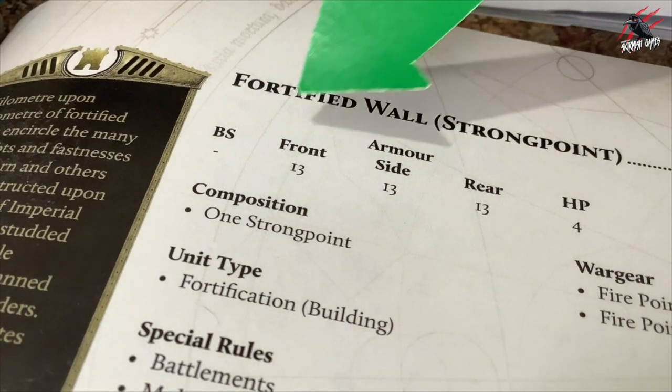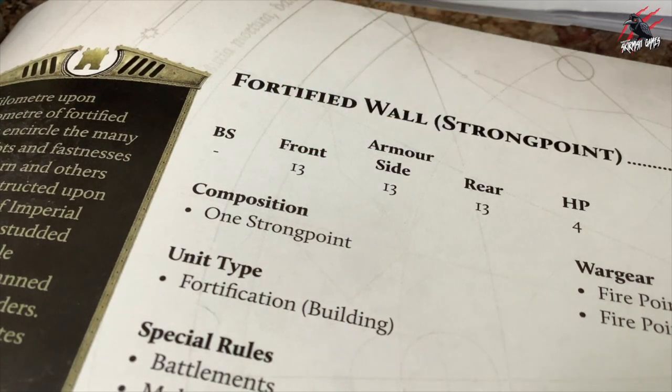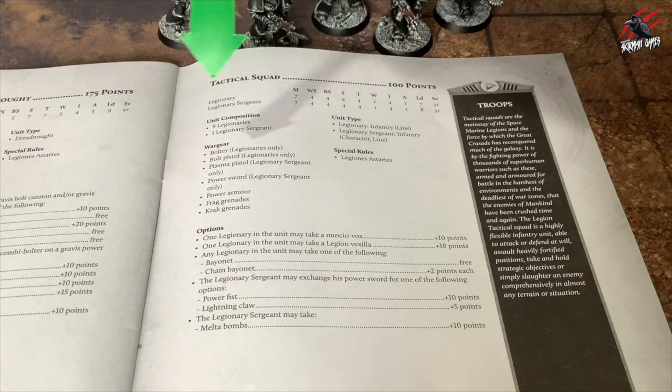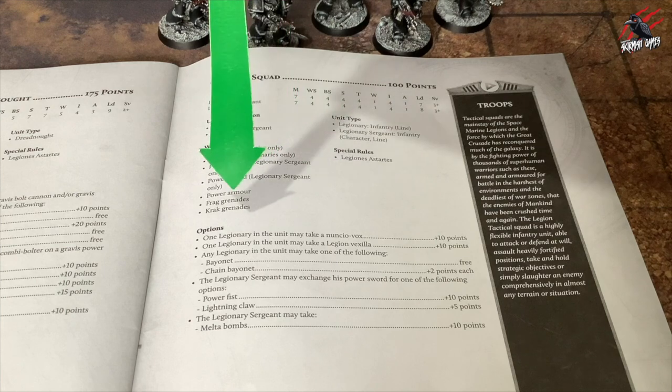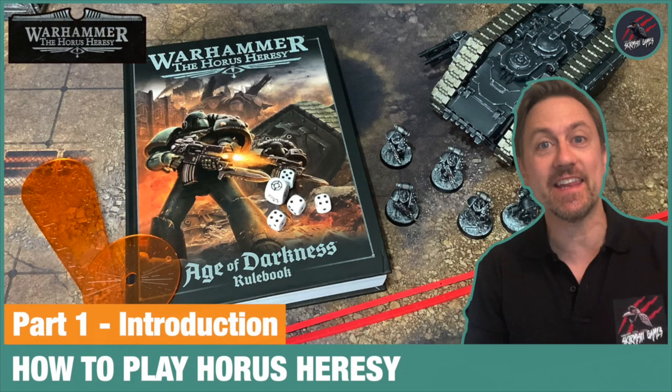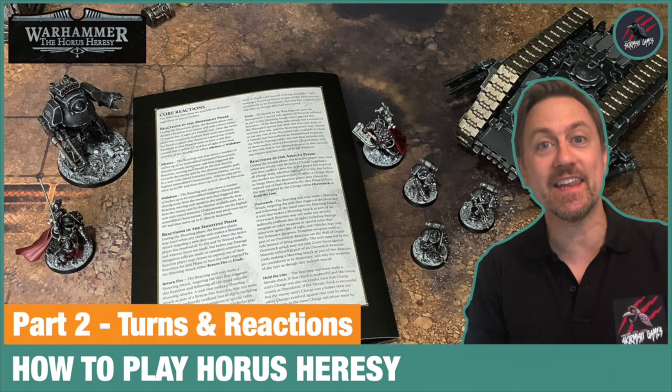Some characteristics will have a zero or a dash, meaning they have no ability in that field. As well as its characteristics profile, a unit will have a points value, a unit composition, a unit type, war gear, special rules and options. This will all come into play as we go through the rules in the next videos in the series. Now we've covered the general principles, it's time to look at the turn summary and reactions in part two.